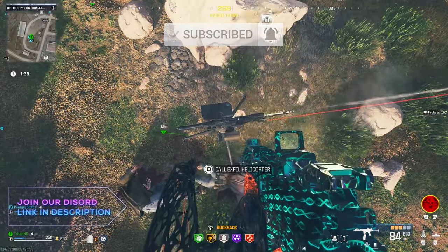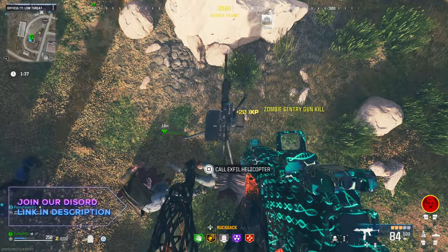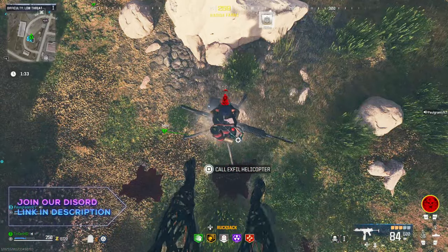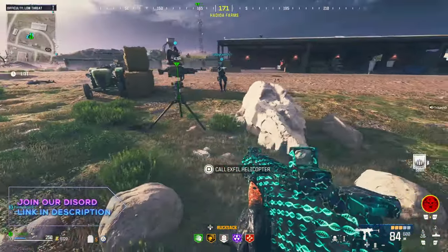You can do this remotely anywhere around the map as long as you can jump on top of the sentry gun. All you need to do, chaps, is get yourself a monkey bomb, aim it at the center of the sentry gun, chuck it down there, and then Bob's your uncle — that is now unlimited.